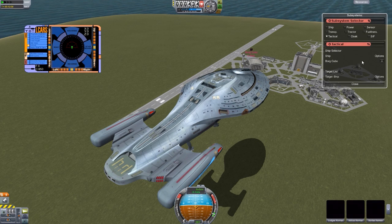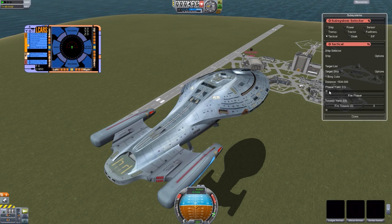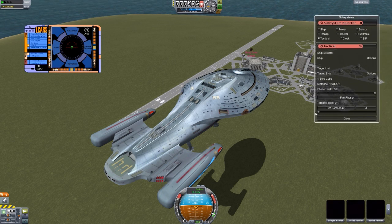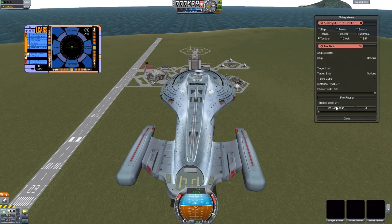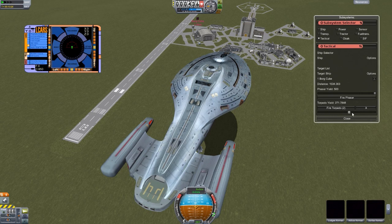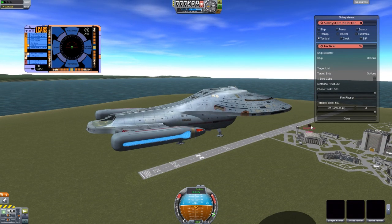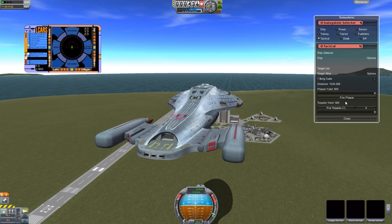Finally the tactical — this is what I've been wanting to play around with. So we'll select the Borg cube and set phaser yield to just 0.5. Fire. There we go — we get the little beam. Let's put it all the way up to full 500. Oh, that's great — it's even got the beautiful sound. Torpedo yield just 0.1. Fire torpedo. It made the sound, but unfortunately no animation. Let's put it all the way up, force 500, and fire. It's saying no target — interesting. The Borg cube still exists, so it may just be cosmetic at the moment. But still, I like the fact that we can click that to make the torpedo sound. That makes me happy. Same with the phaser — that's just glorious.